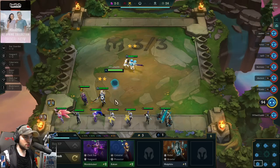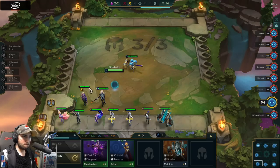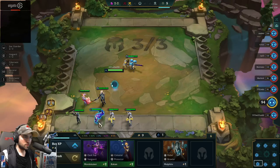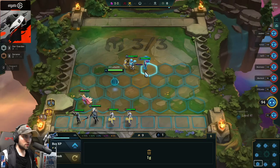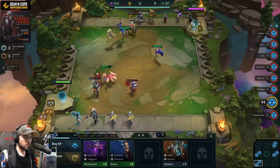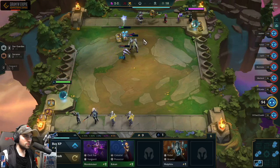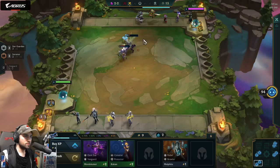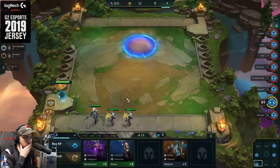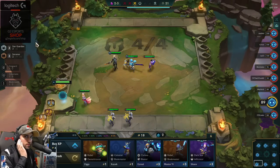Okay, I guess we go Cybernetics in this case. Anyway, that's Star Guardian. Cybernetics, Blademaster, and Dark Star Sniper. All right, let's sell him... let's sell Lucian. So I have three Guardians, two Sorcerers.